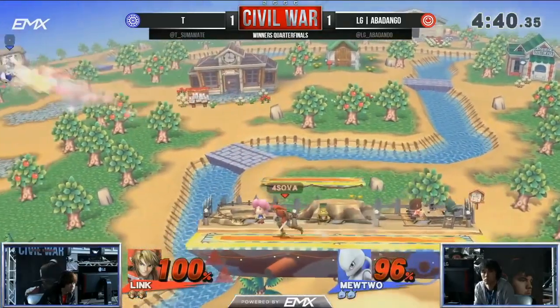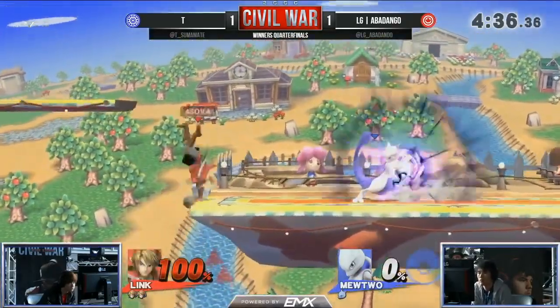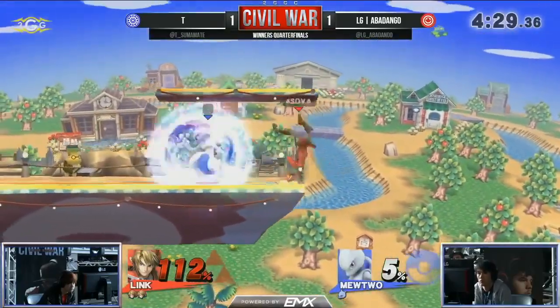Look at that — putting that pressure on. Abadango cannot get through it though. Another air dodge getting blown up by that forward air. He's throwing out so many fairs — if Abadango tries to go for anything, he's going to be clipped by that. Can't kill with the up throw yet, so he's just going to go for stage position, knocking him back.